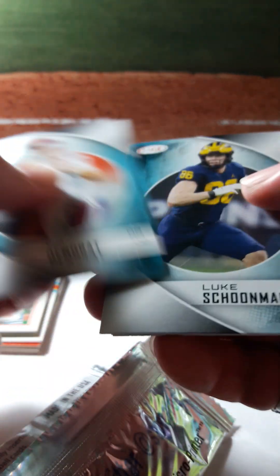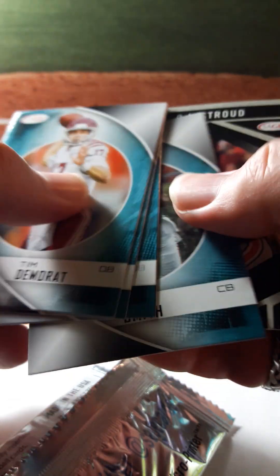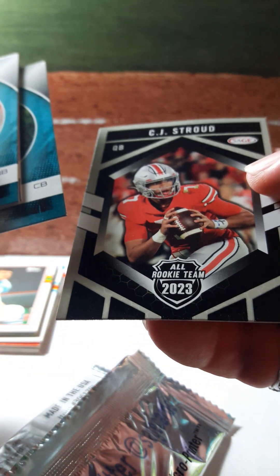Fairfield. Alright, 2023 Sage — let's see what we got. We can get an autograph, there's a jumbo, hopefully. There's a Stroud at the end, it looks like. So we have Demarat, Shoemaker, Will Levis, Cam Smith, and CJ Stroud — All Rookie Team. But no autos, nothing like that. I don't know what was so jumbo about that. Nothing great.